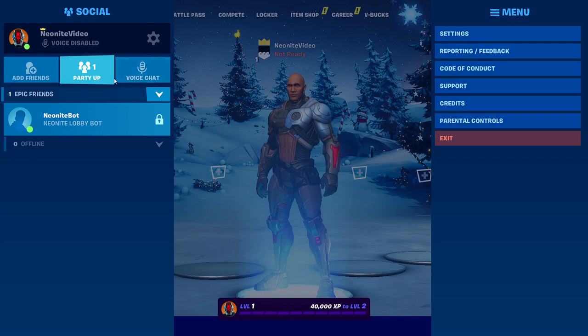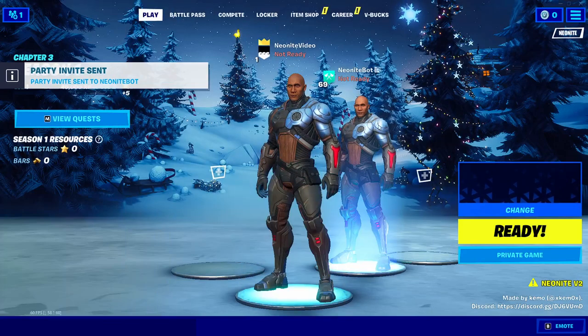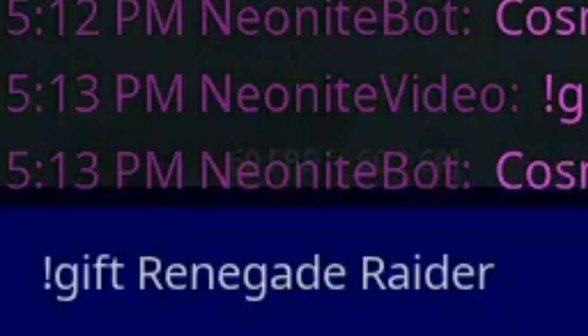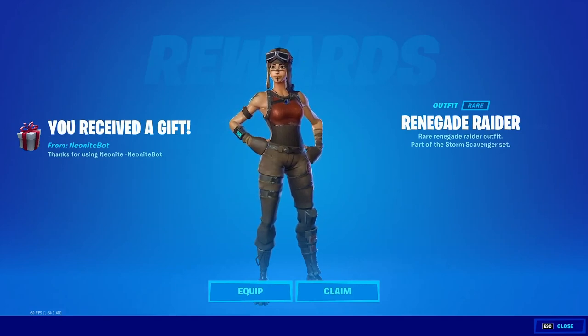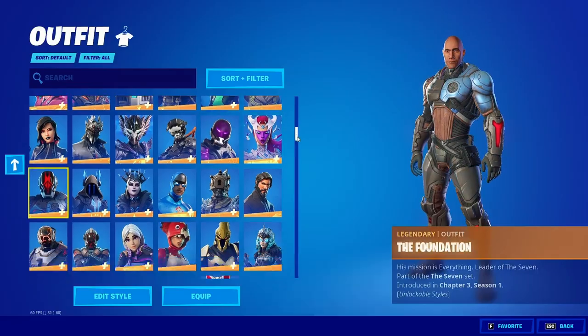If you go to your friends panel, you'll see there's a lobby bot. Click invite to party and it will join. To gift yourself something, click on the bot, click manage, then click whisper. Type '!gift' followed by the skin name — for example, 'renegade raider'. A gift notification will pop up saying you received a gift. Open it and it'll show the Renegade Raider, which you can use to show off to friends. Claiming it won't change your locker since you already have every skin, but it's still cool to have.